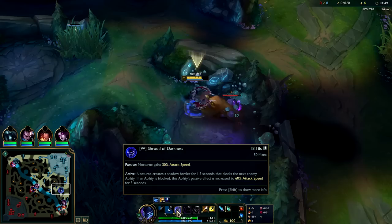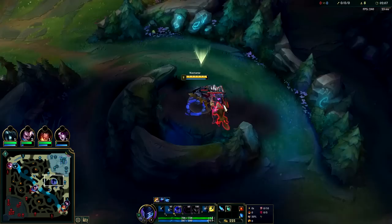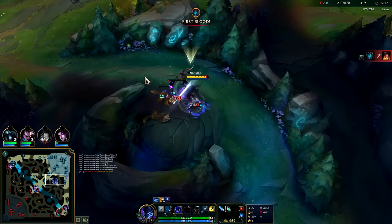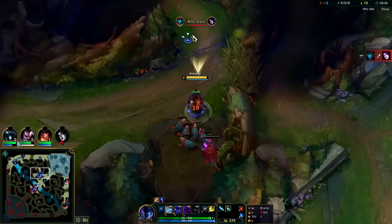Level two, get W because it gives you 30% attack speed at level one. You generally max W last because per level it only goes up by 5%, which is practically nothing for an attack speed steroid — those generally go up 10 to 30 per level. Your E per level does get a lot of damage, going up by 45, which is on the higher end since most abilities go up 20 to 40. Every time you auto attack it puts your passive on a shorter cooldown, then you do your big spin move and get the heal.